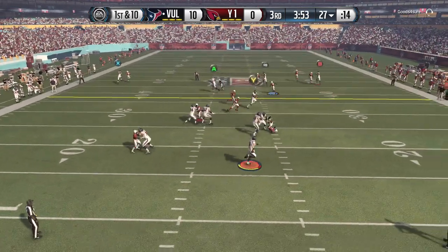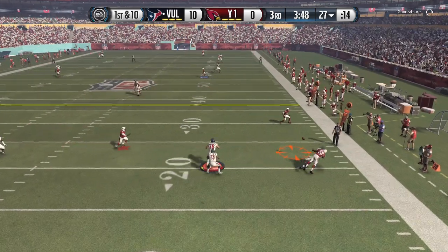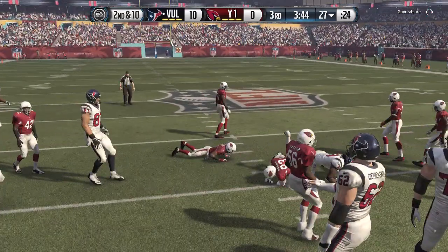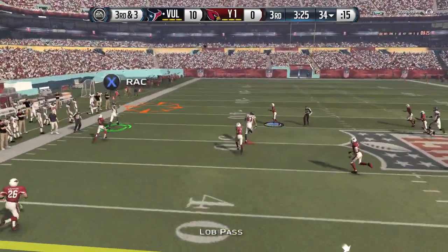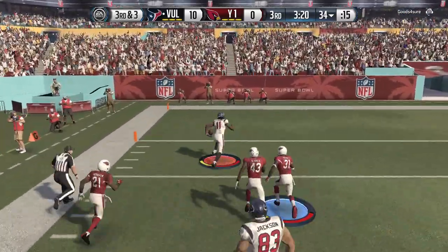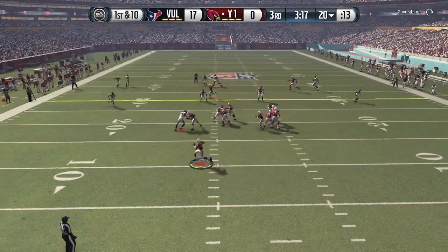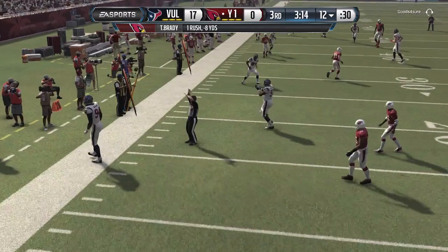Coming out of the half — I wanted to throw to Stephen Jackson but wasn't sure, probably should have thrown that ball. Instead we take an incompletion and we gotta get Stephen Jackson involved — we haven't run the ball too much or had much success, so we need to establish the run game and make him respect it. Then on third down we take our shot for Larry Fitzgerald — with the catch, Larry takes it for a touchdown! That spin move felt like it gave us an extra speed burst right there.